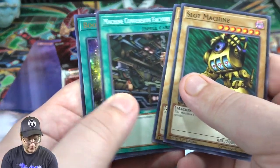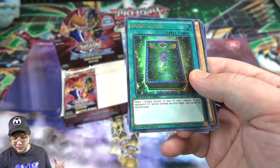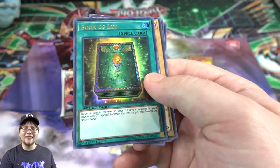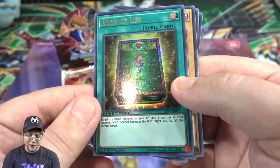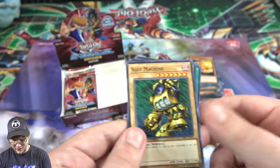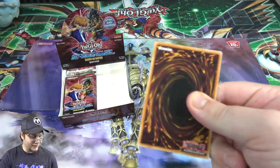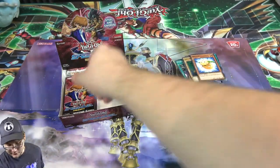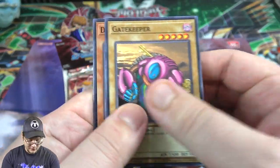I hadn't seen a ton of Bandit Keith's cards, though we keep getting Slot Machine. I think Barrel Dragon's in this. Oh, for a second I thought I called it, but this one is really good - I didn't know it was ultra rare! Book of Life - that is really good. Zombie players are definitely going to want to hunt this down. I think back in the day it was a holo in a tournament pack, and it might have also been reprinted in a legendary collection. As an ultra rare that is cool to see.